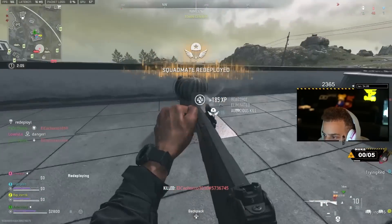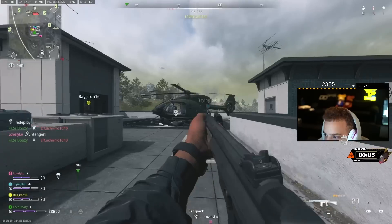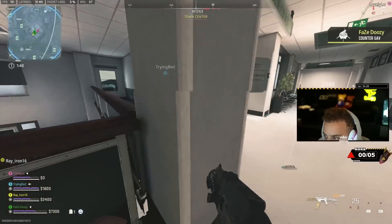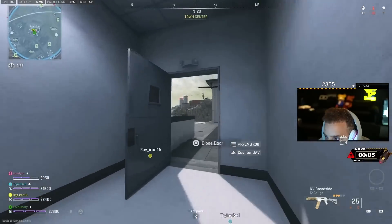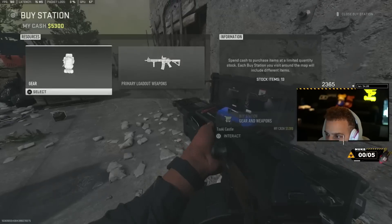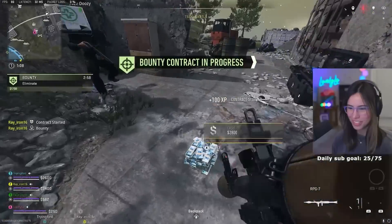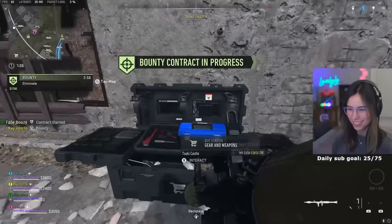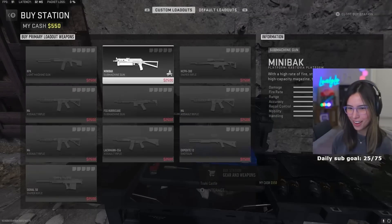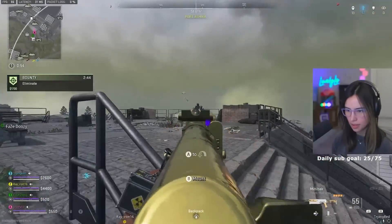We're meeting up with teammates really quick, grabbing good money, and taking a chopper. It's the RAL and the Bryson - oh lord. Haven't used it in the firing range yet. I've got the mini bug right in front of me.